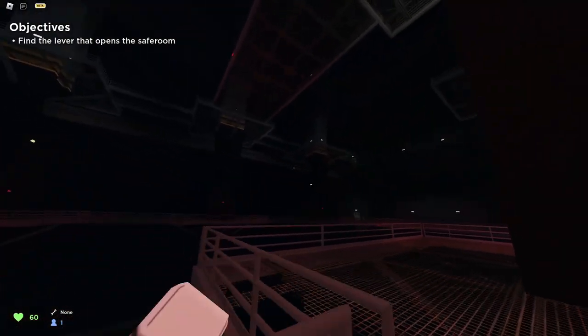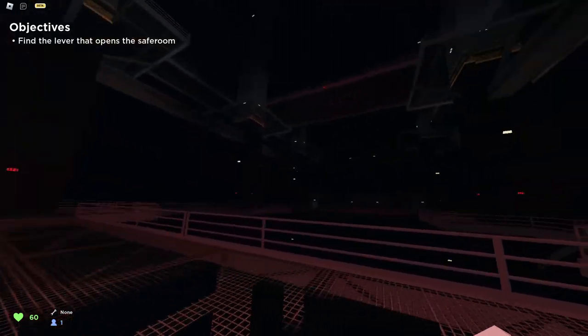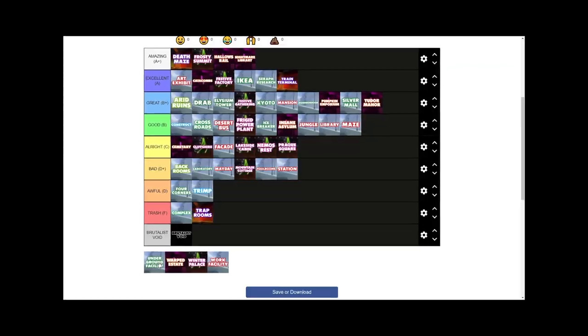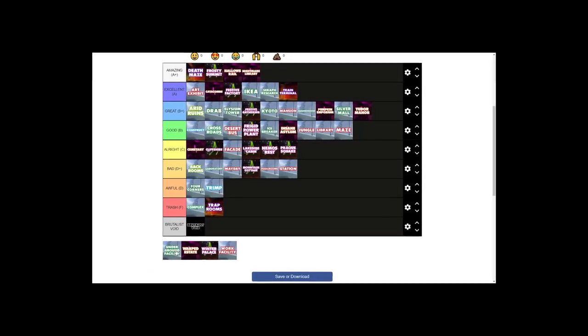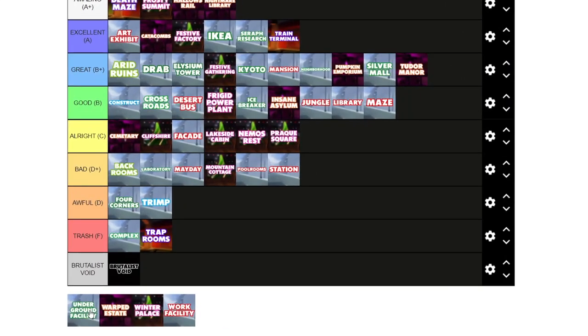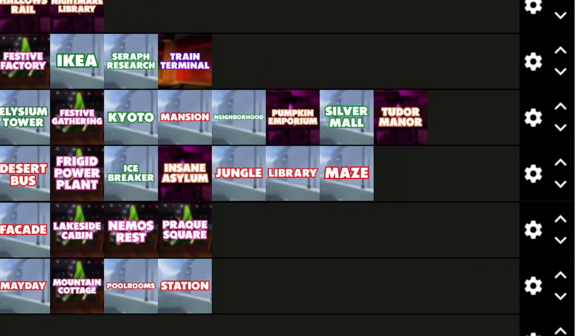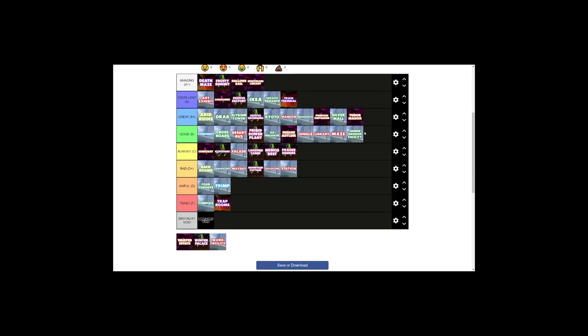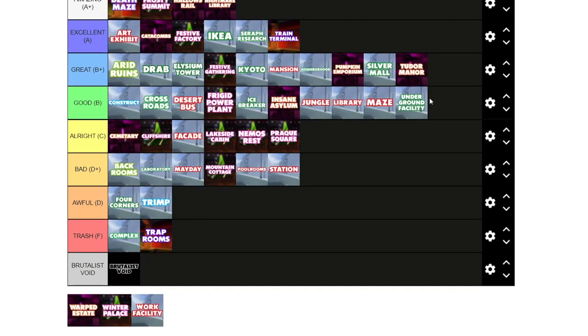Underground Facility. It's a two-floor map that allows people to see like the bottom half. It has a really cool design and layout. It's gotten a bit old since then — it's been like four months — and it didn't do as well for me, but I still think it holds quite well. It's one of the maps in the game that has been here since release, and I still enjoy playing it actually.